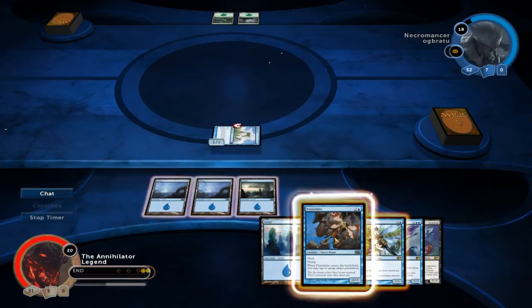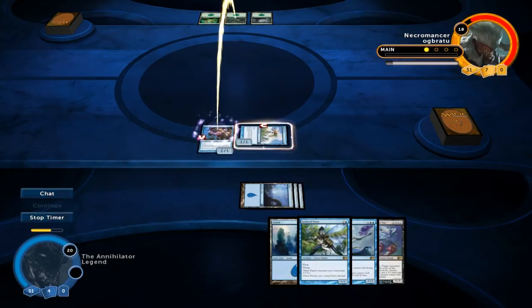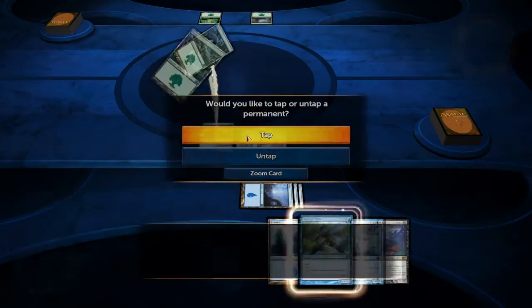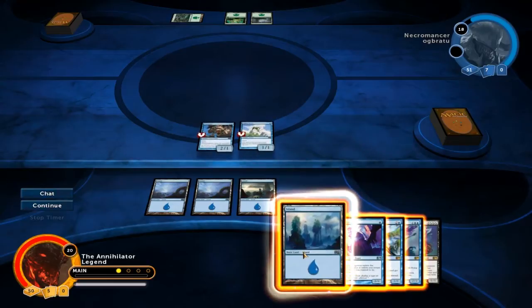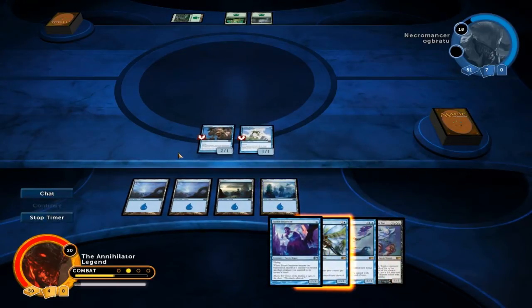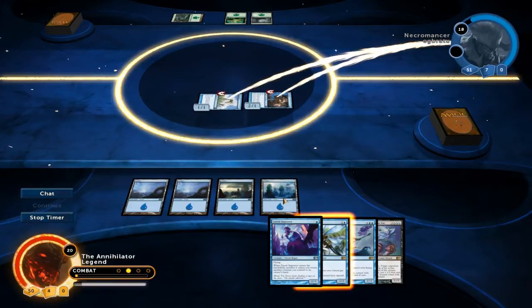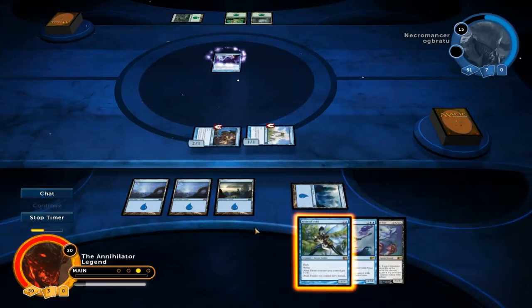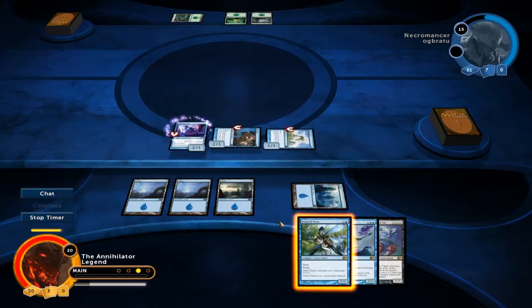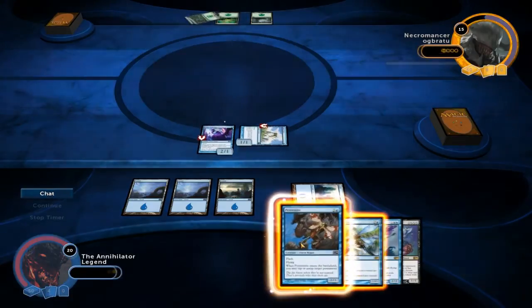Let's pass and as quickly as possible on our opponent's turn use Pestermite to tap down a land, because if you wait too long they'll just use them. Usually you would do this during the upkeep, but since there isn't really an upkeep in this game you can't do that. Sweet, we can attack first. I'm not gonna play the Scion yet — instead I'm gonna use the Faerie Impostor to return the Pestermite so we can do the same thing we did last turn and buy us some more time as our opponent struggles to play anything.